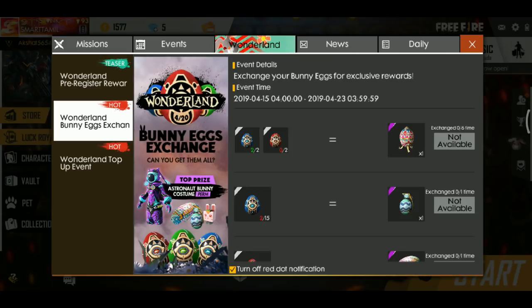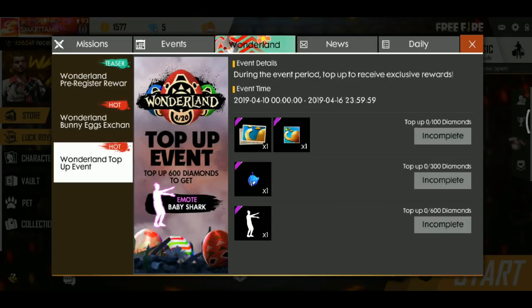You can collect the top-up price, and the top-up price is called Asteroid Byte. There's the top-up event. Here's the top-up event — you have the emote, I also have the emote. You've purchased an M60, so you have 600 diamonds.